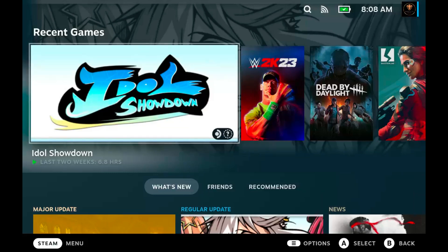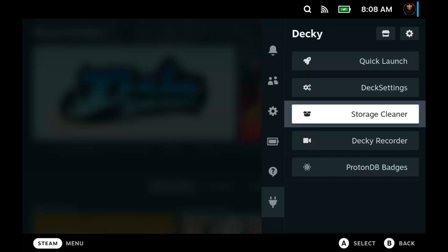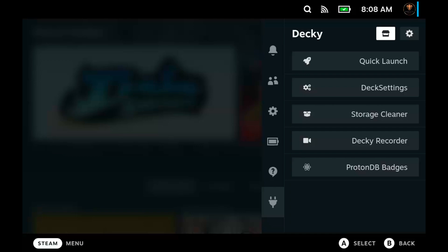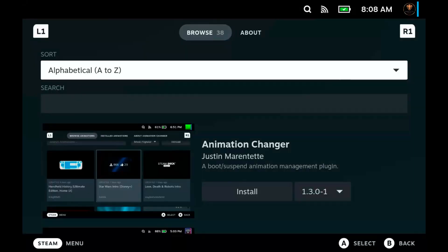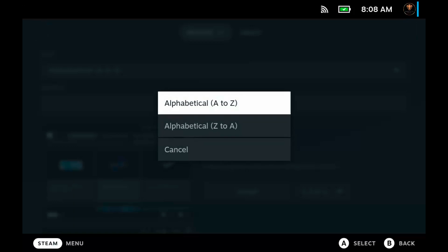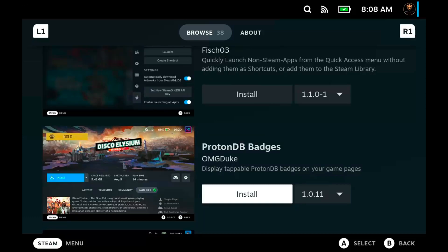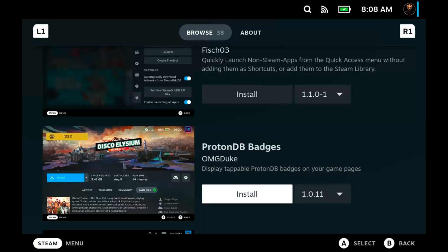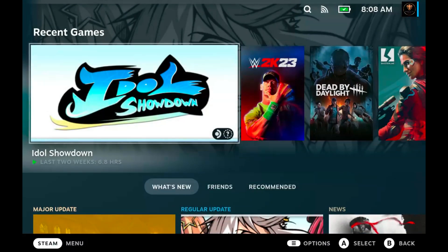So we're going to talk about how to install it, how to get it, how to see the settings, navigate it, and whatnot. The plugin is called ProtonDB Badges. Press the quick settings button as always to get to it, go down to the Decky plugin icon, go to the Decky store — and you do have to have the Decky plugin itself installed. Do a quick search or browse for ProtonDB Badges, and once you're in the store, click the install button. I'm not going to click it because I already have it.